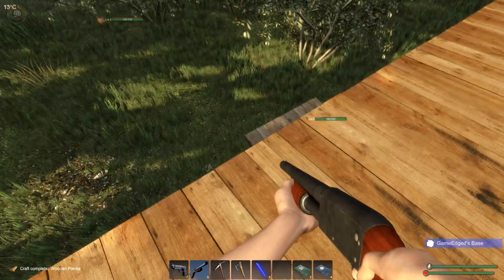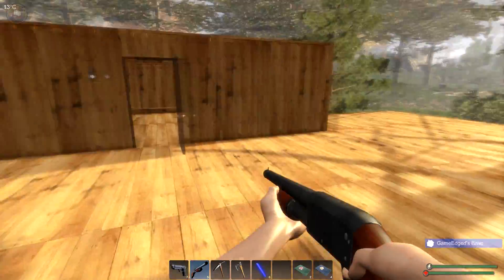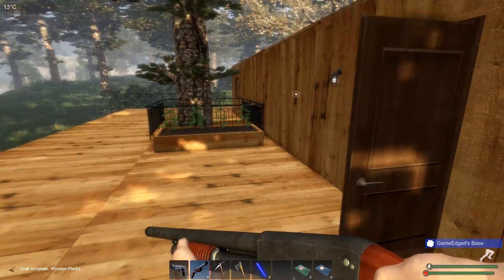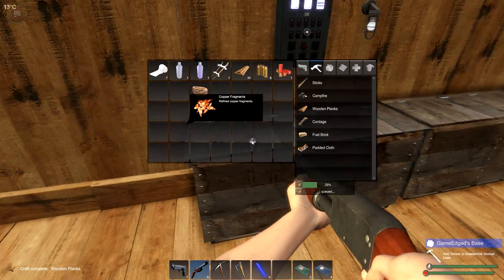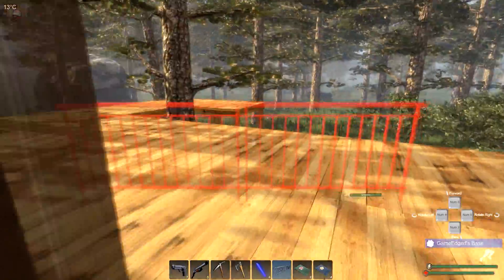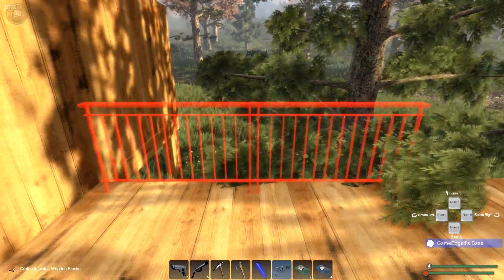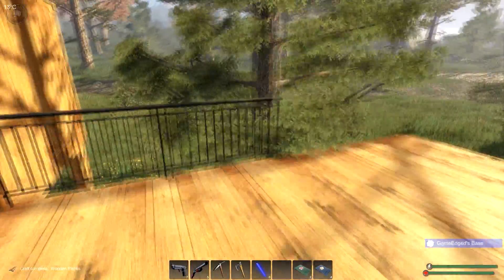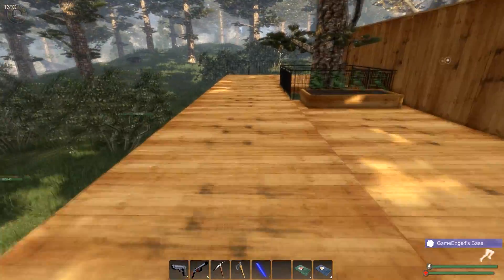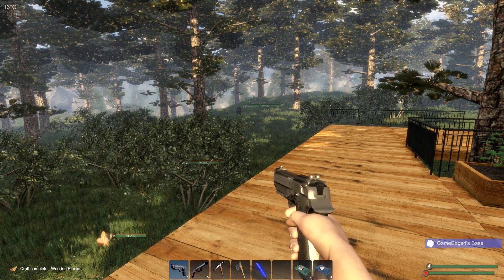Next episode we'll hopefully have our plants back out and we're actually going to start building this base and finalizing it, especially around this area. I'd love to close up the gate. I think I have a railing here — let's get rid of the extra stuff. We'll build the other one over here and start putting up gates. Hopefully get more stuff done.